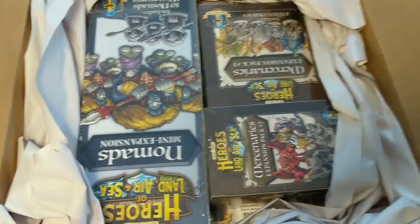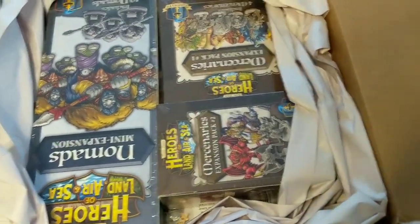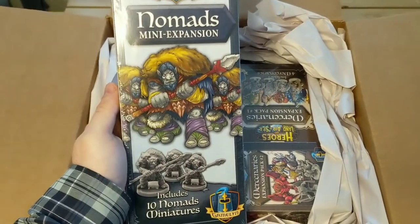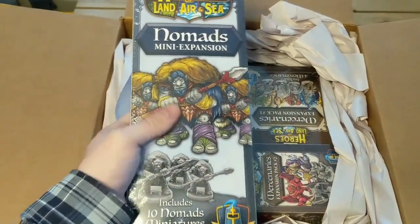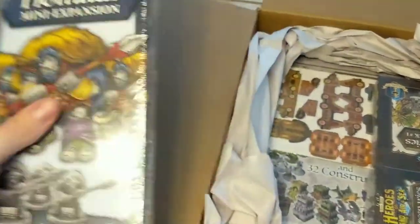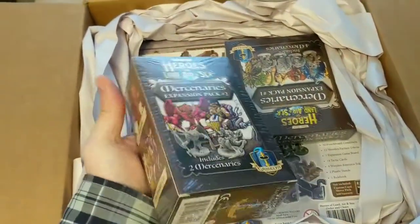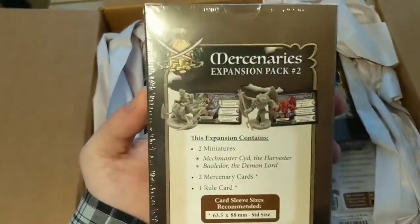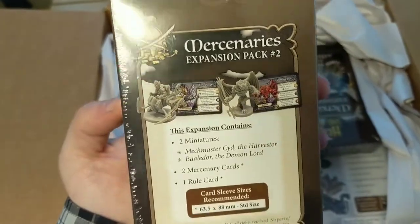As you can see here, I am opening up the Kickstarter for Heroes of Land, Air, and Sea from Gamelyn Games. Just taking a look at the packages, it comes with so much stuff. We've got the Nomads expansion, we have the Mercenaries expansion — there's two of them. One comes with two miniatures and the other comes with four.